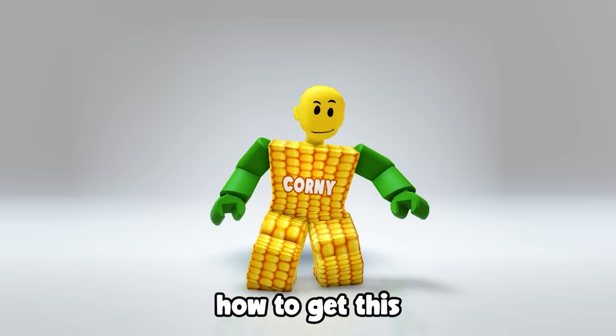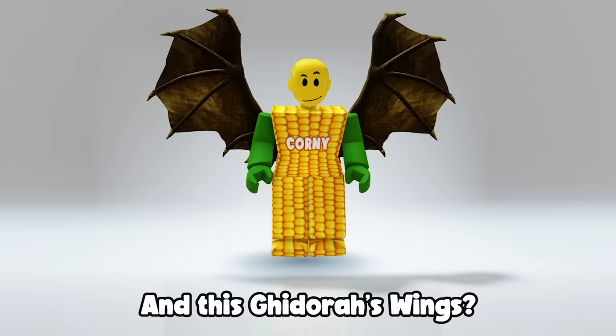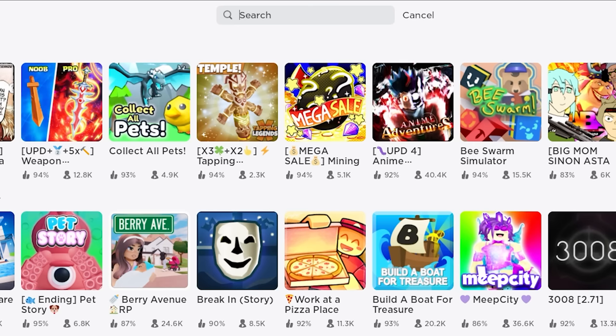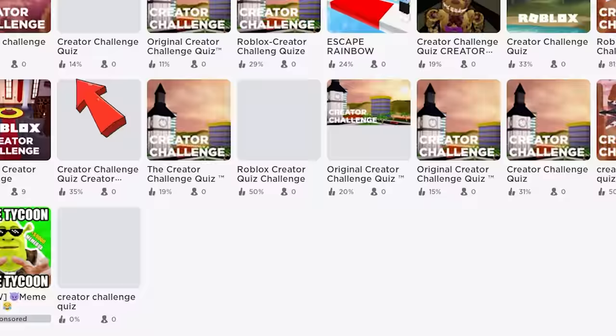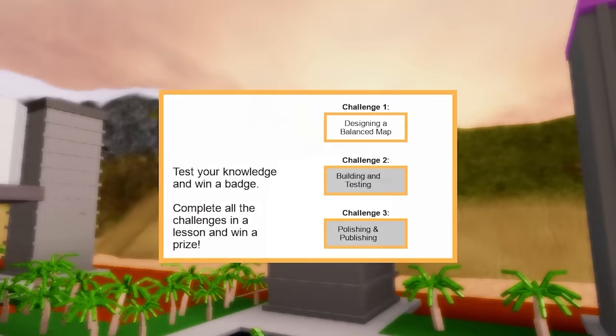Want to know how to get this cool rodent's head, this Godzilla spine backpack, and these kid wings? Stick around. Go ahead and search the game Creator Challenge Quiz by Roblox Creator Challenge. In this game there will be three challenges that you need to answer to unlock the items.